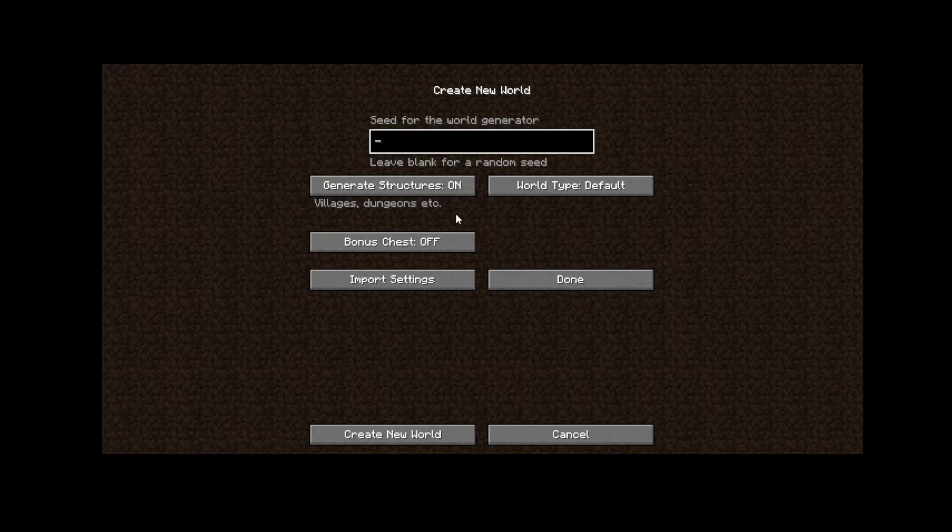Hello everybody and welcome back to another video. Today I'm going to be seeing what my seed is like on Minecraft. I'm going to type in my name and we're going to see what seed I get. We're just going to see what the seed is like and see if the seed is good or bad, because I've been wondering what my seed is like for a long time.